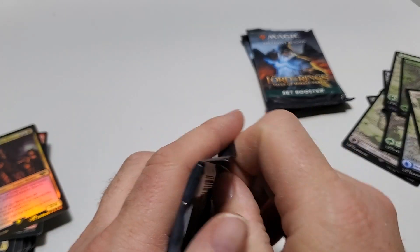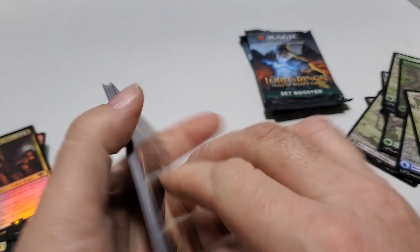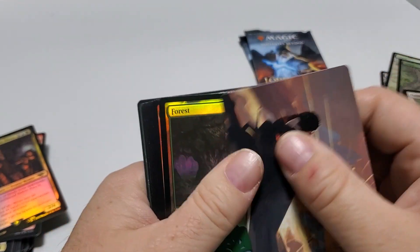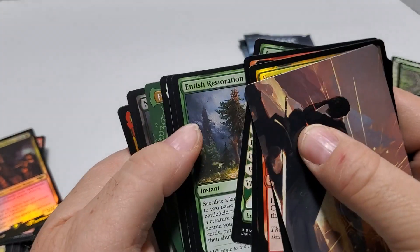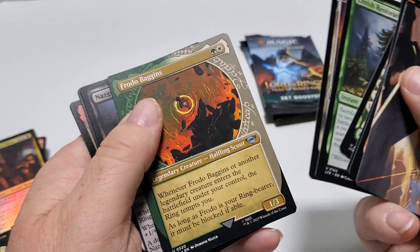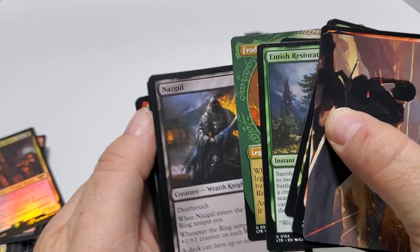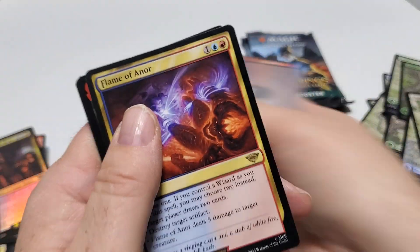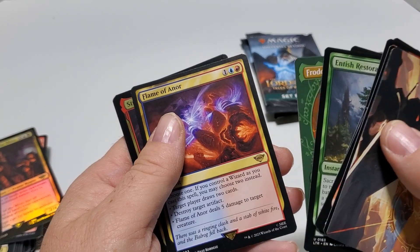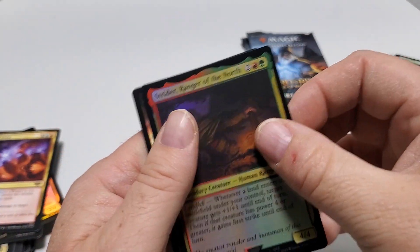Three more packs. Four of regular forests. Four of Baggins. Another Nazgul — I think I have a couple of them already. I might just let them four up and sell them. Flame of Arnor, Rare. And we got an uncommon.